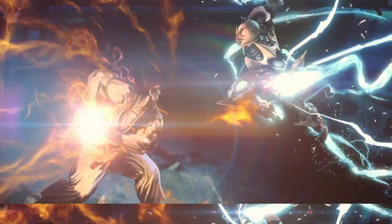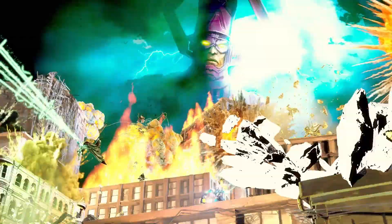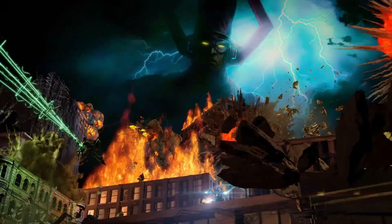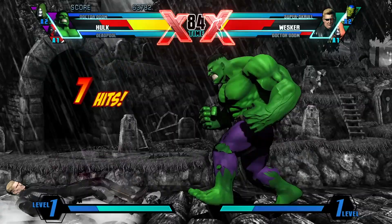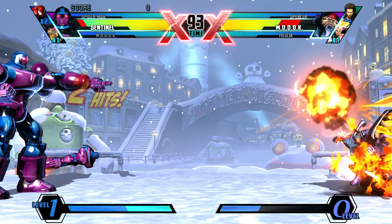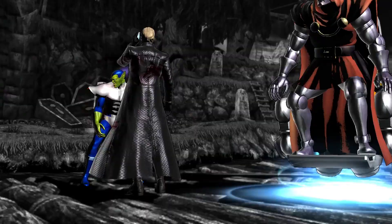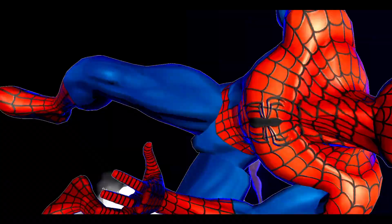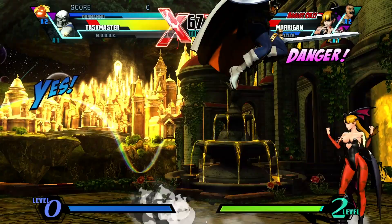This might seem like only half a comic book pick, since 50% of the roster comes from games — the clue is right there in the title. But the remaining superhero characters are so gloriously over-the-top that we hope you'll let this one slide, and in our defence, there are plenty of Capcom comics as well. Not only is Ultimate Marvel vs. Capcom 3 an explosive, vibrant beat-em-up with limitless tactical scope, but it's also a love letter to many of Marvel's left-field characters. You've got big hitters like Hulk and Spider-Man nestling alongside niche fighters like Shuma-Gorath, Dormammu, and Taskmaster.